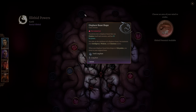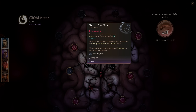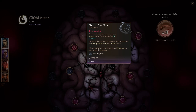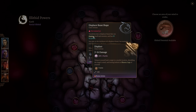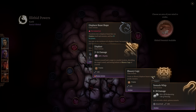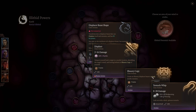Displacer Beast Shape lets you transform into a Displacer Beast — even if you're not a Moon Druid. The transformed form has 85 hit points and can displace itself and enemies, dealing psychic damage with its tentacle whip and leaving behind an illusory copy to attack nearby enemies. You maintain your Intelligence, Wisdom, and Charisma scores. When the Displacer Beast drops to zero, you revert to your original form at whatever HP you entered it. Think of it as 85 free effective hit points — a really awesome capability.